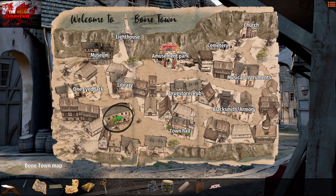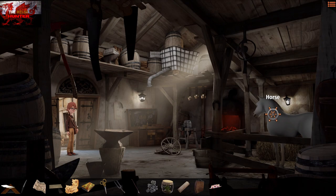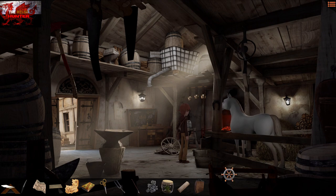When we've grabbed the jelly bean, go back into the Bone Town map and head into the blacksmith/armory once more, then go into the blacksmith's area. Use the candy with the horse — the horse is going to step forward.